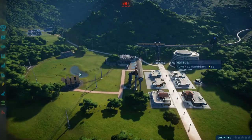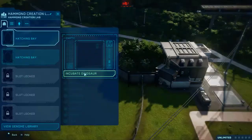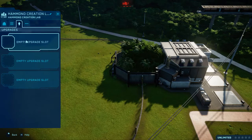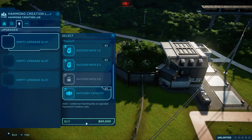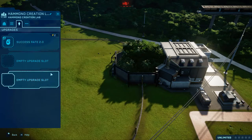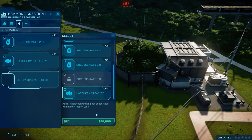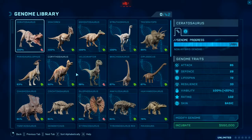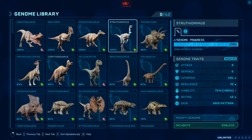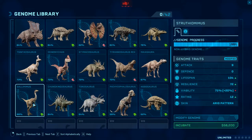Let us get our very first two dinosaurs. Let's go with success rate — I like an extra success rate — we'll go with capacity and capacity. I'm just going to look, because the Struthiomimus I've got is currently 100% and the Gallimimus is 66.